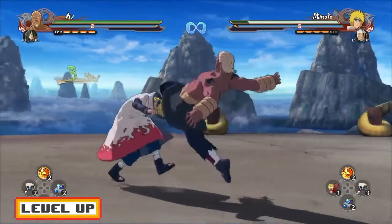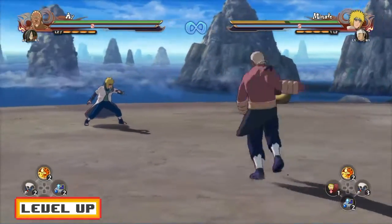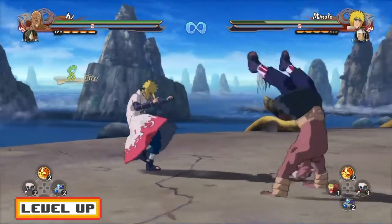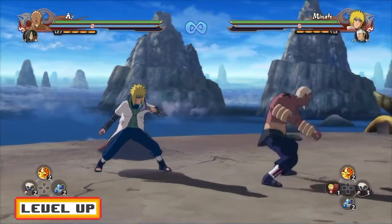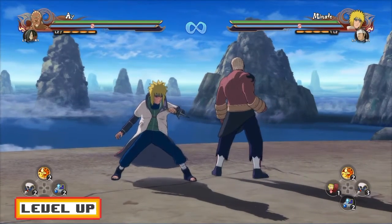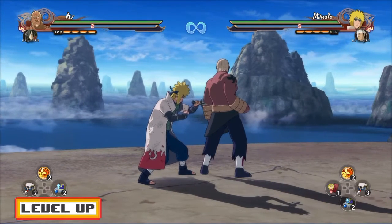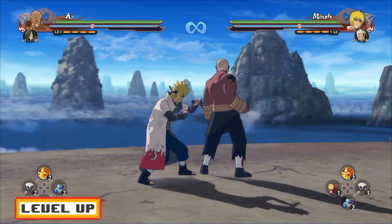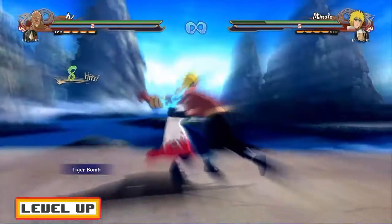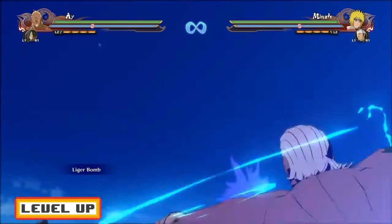With the up combo, the same situation applies. You guys can cancel four hits in, three hits in. You guys can cancel after the shoulder charge and then just go for the tilt. Eight hits into the up combo — if you're playing with a noob, you guys can cancel and then go for the tilt; that's probably going to get them off guard. When it comes down to the ultimate jutsu cancel with the up combo, it's going to be eight hits in, and you have to be a little careful with the timing. Easy, easy ultimate jutsu cancel.